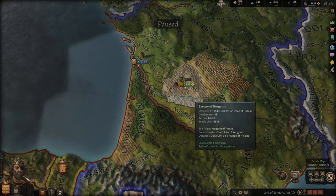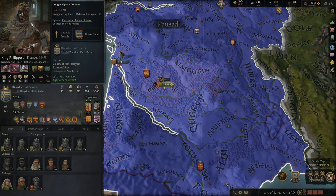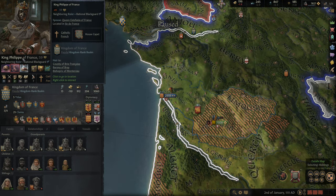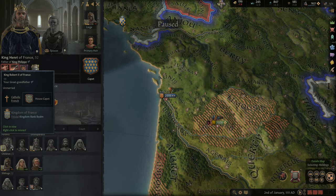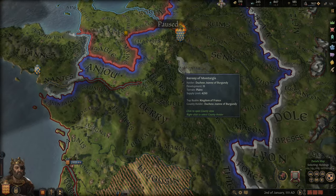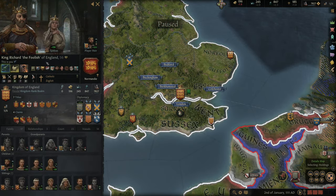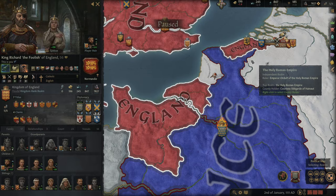So right now I'm fighting against the King of France, who is King Philip the First of France. He is disfigured, as you can see. He was a one-time ally - he had been my ally before and also ally to King William, this character's father. Then he died and I lost the alliance, so I decided to use the opportunity to take Flanders.